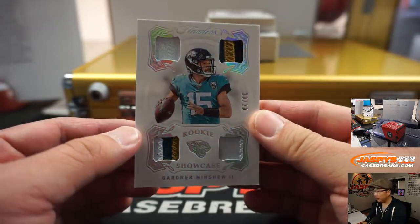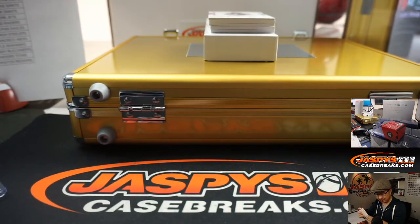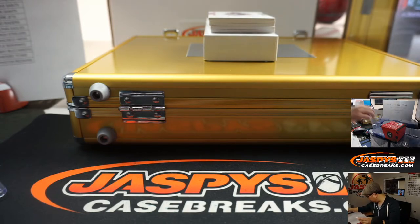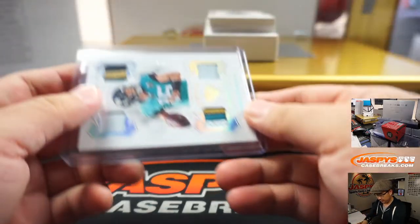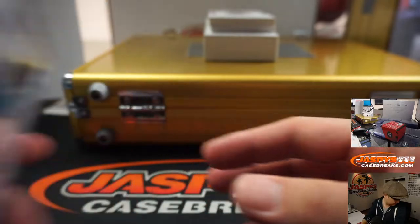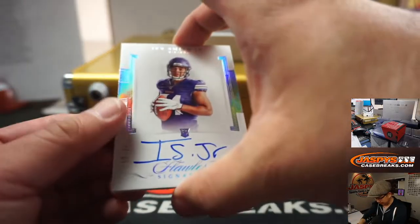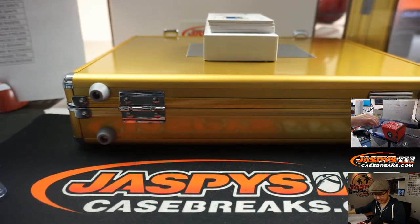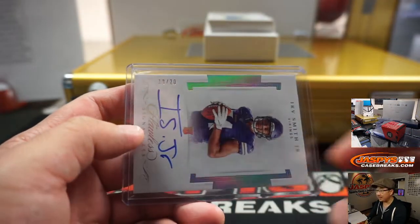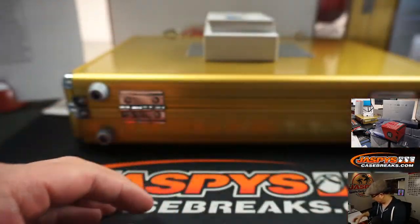There is Gardner Minshew rookie quad — 10 out of 20 for the Jaguars. Jacksonville is a number block team, and Jacksonville's zero is Jimmy — James Connell did that one. Next up is an autograph: Irv Smith Jr., 18 out of 20. That's going to head out to the Minnesota Vikings, who are a number block team, so that'll go to number 8. Minnesota 8 is George — with Irv.